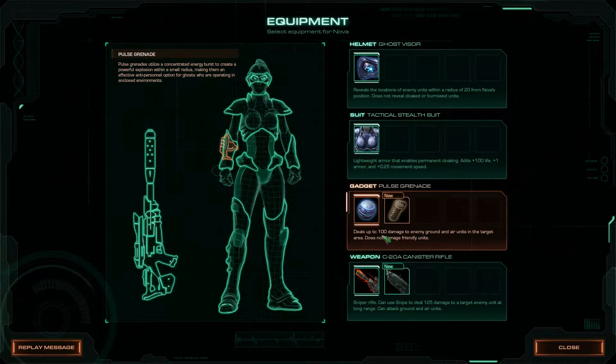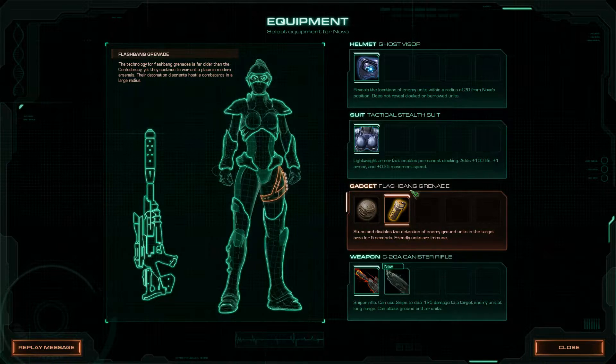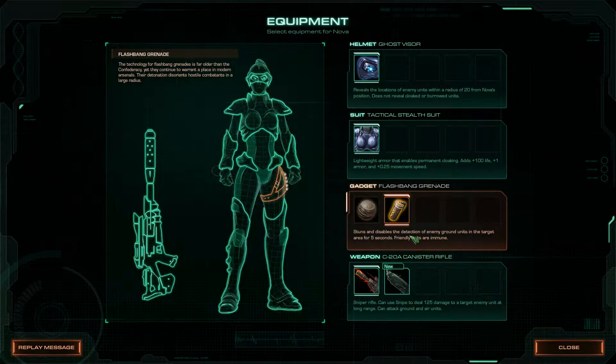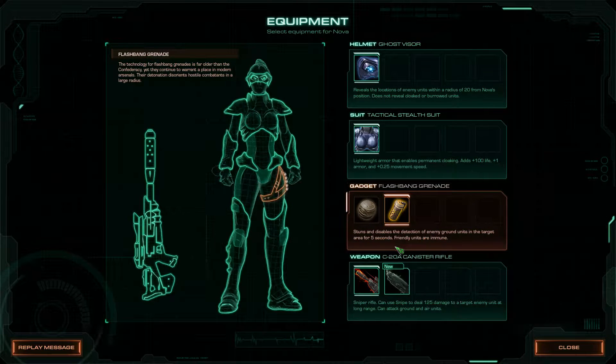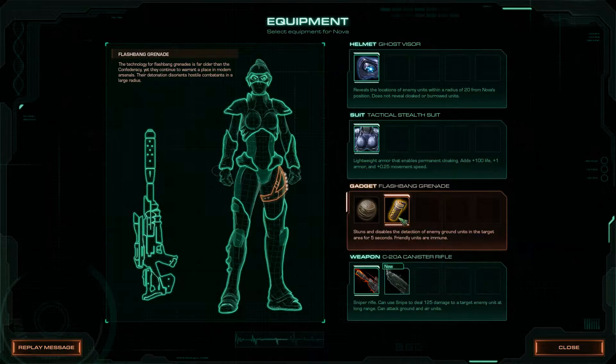Gadgets: Pulse Grenade — deals 100 damage to air and ground units in target area. And new: Flashbang Grenade — stuns and disables detection of enemy ground units in area for 5 seconds. Friendly units remain. Stuns and disables detection. That'd be pretty good. I'm going to keep that.